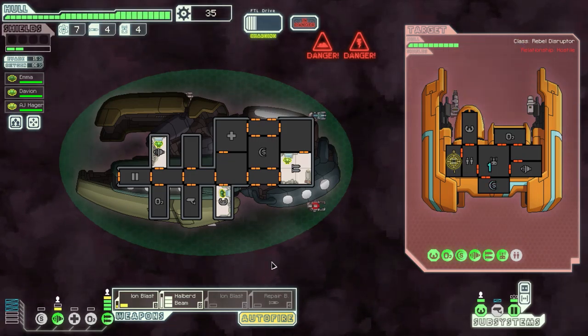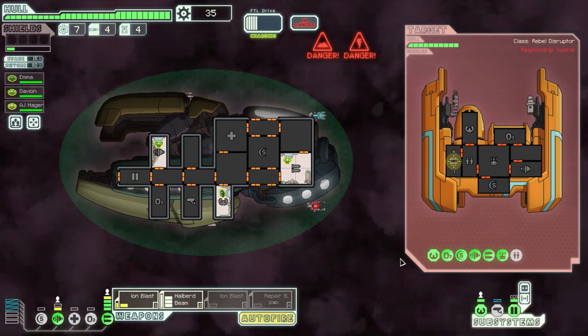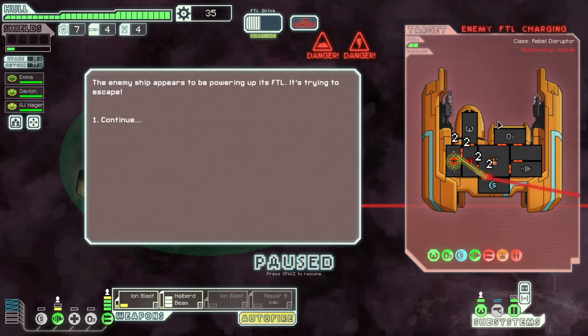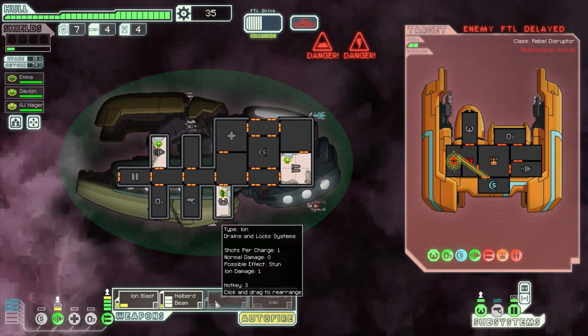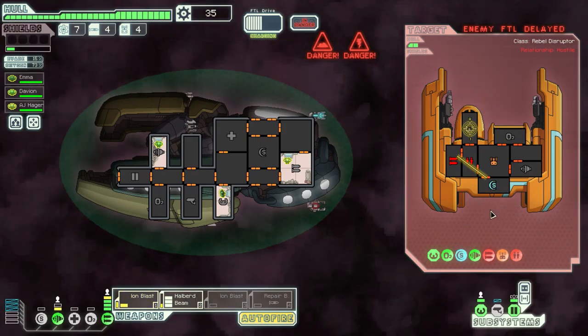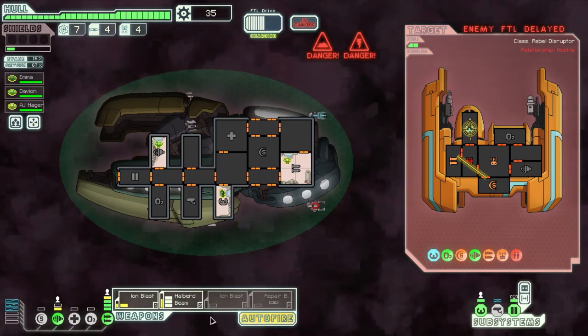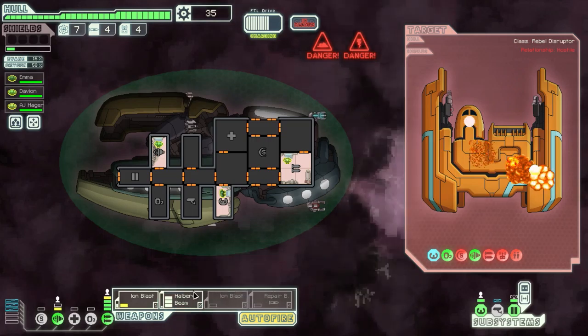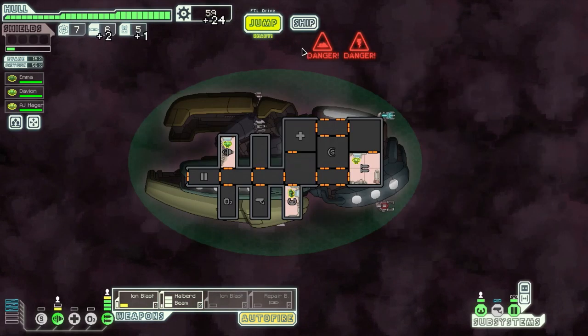We need to hit them hard as soon as the halberd beam is charged. We are about to lose our Zoltan shield. Come on — there we go, it's down. Let's hit their weapons, the cloning bay, as many rooms as possible. He's trying to jump — will the halberd beam charge up in time? We need to disable their cockpit and engines preferably. That halberd beam needs to charge faster. What? Oh yeah, he's firing — he's gone.